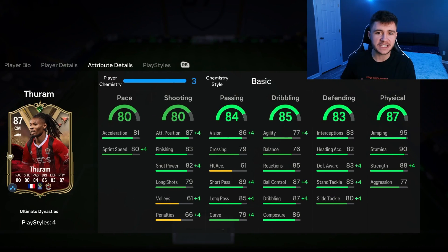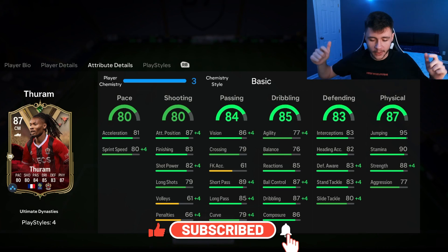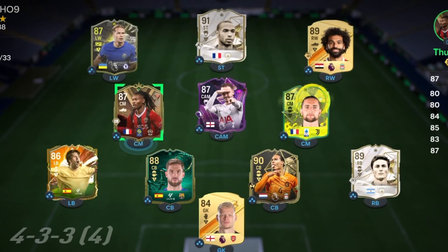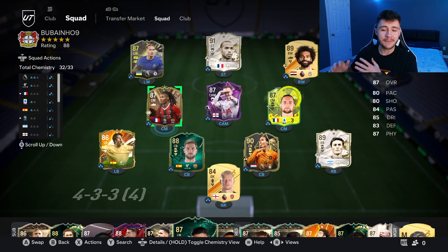If you guys do enjoy these FC24 player reviews, go ahead and leave a like on today's video, and also consider subscribing to the channel if you are new. This is the team we're going to be using in division rivals to test out the new Turam card, playing him at the center mid position in the 4-3-2-1 formation. Without further ado, let's jump into game number one and see how good this card really is.